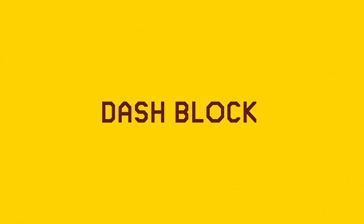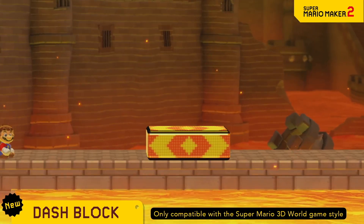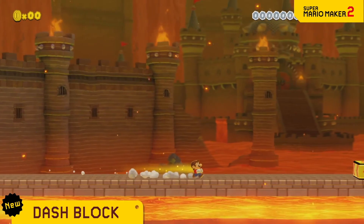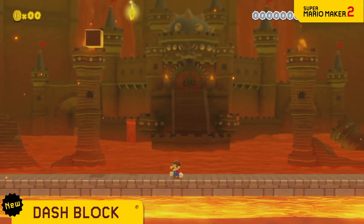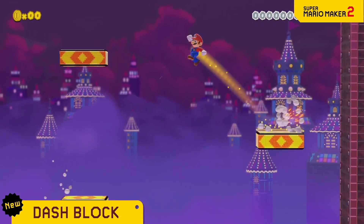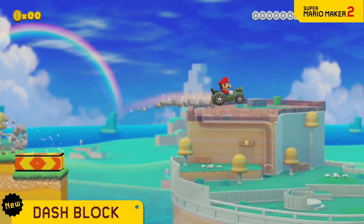The dash block is coming to the Super Mario 3D World game style. Step on it to dash! At this speed, you can jump long distances, so even far away blocks are fair game. Connect a few and keep on dashing! Use it for technical courses, or to reach Mach speed with the Koopa Troopa car.